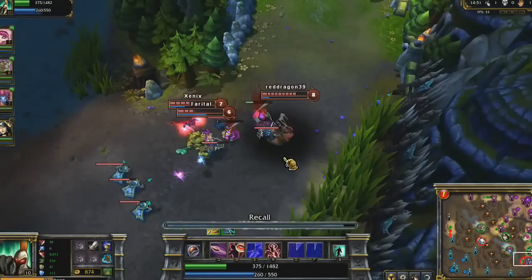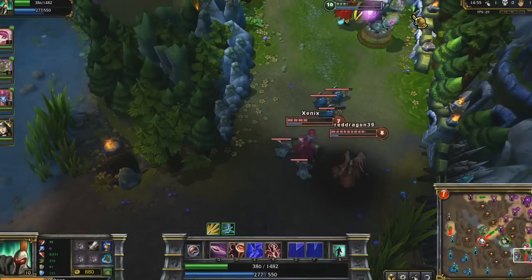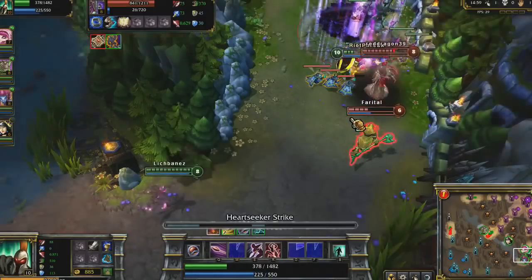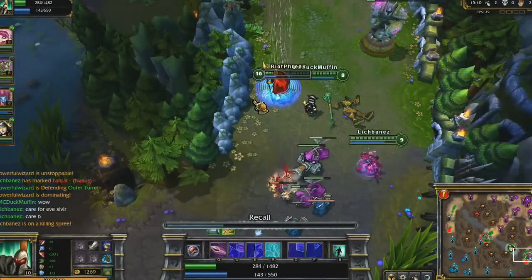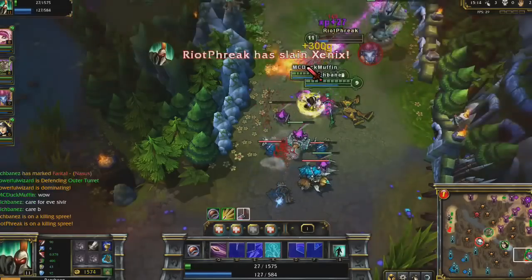I end up using Ghost as well as I start getting afraid of Evelynn. I stay by the tower to help defend it and just kill time for my team. As soon as Evelynn leaves her friends, I leap to stun Morgana and then hit both her and Nasus with Heartseeker Strike. Evelynn comes back in late, and you can see just why I love my defensive masteries and runes.